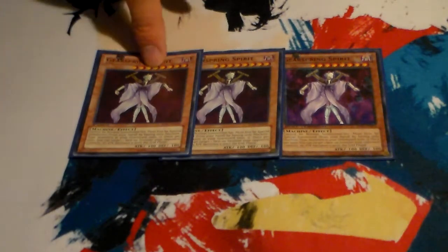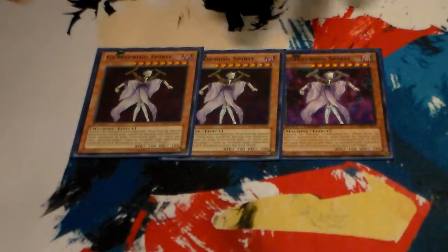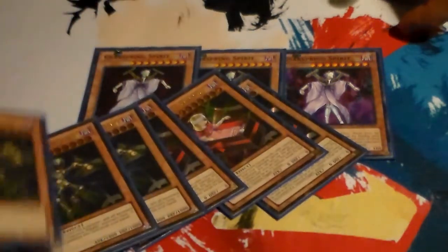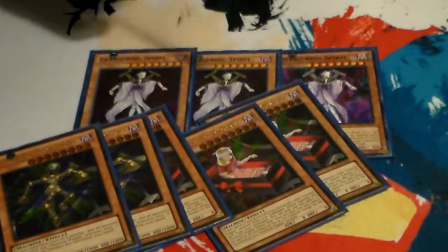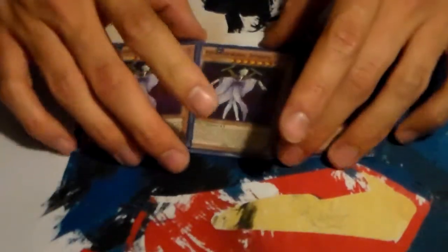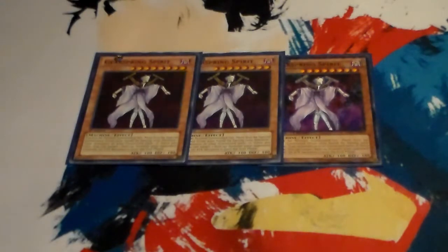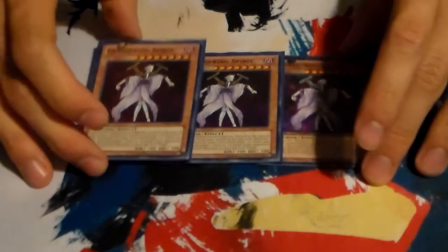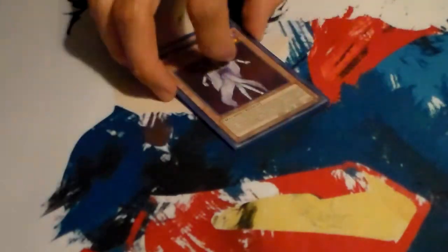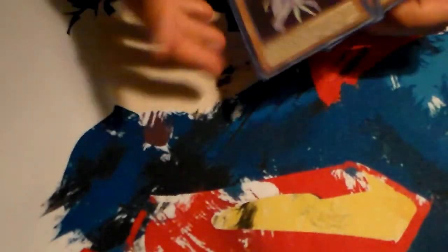His other effect lets you target one of your opponent's monsters on the field and drop their attack to zero until the end phase, which is pretty good since these are mostly weak monsters. Dreary Doll is zero attack, zero defense; Magnet Doll is 1000 attack, 1000 defense; and Gearspring Spirit is 100 attack, 100 defense. He's great for rank 8 plays and he's a machine himself, so running multiples won't void the graveyard condition. He's practically a staple within the deck. So yeah, three Gearspring Spirits.